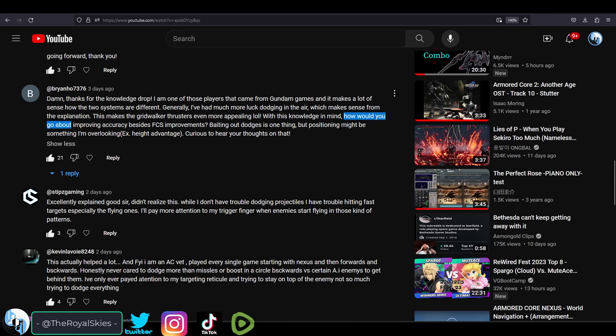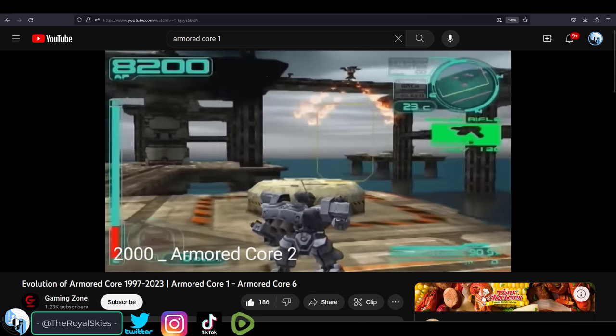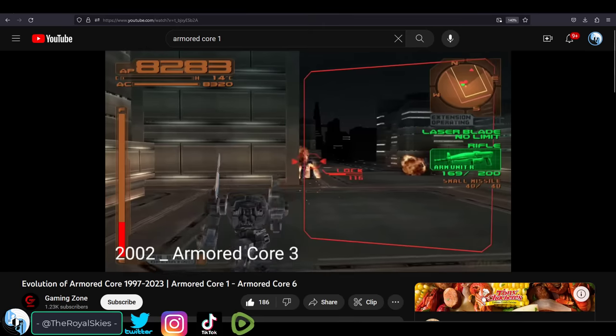A lot of you liked learning how to dodge, but you're still wondering how to hit the target. Not a problem. The FCS system has been in armored core since the beginning in 1997, and for 26 years, it really hasn't changed.